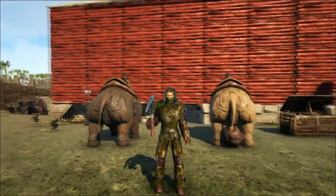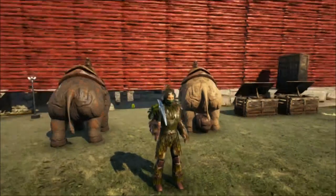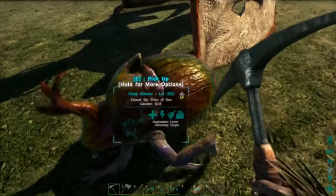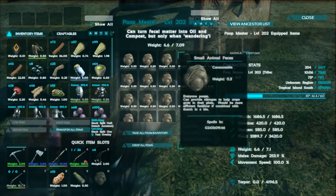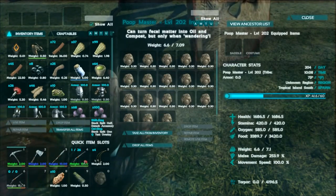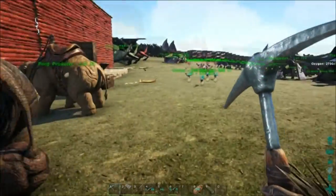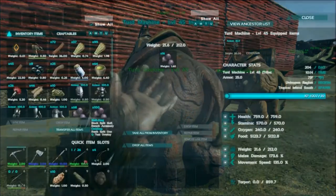We're back at base and we've got our pheomias over there, our compost piles going, and we're all set for the poop hour. The dung beetle — now level 202, no sex, on wander — is completely loaded up with feces. His weight is only 7.1 and we've got 6.6 of that filled with poop. He's ready to go. We're going to try the pheomia trick to create more poop, so let's access the inventory.